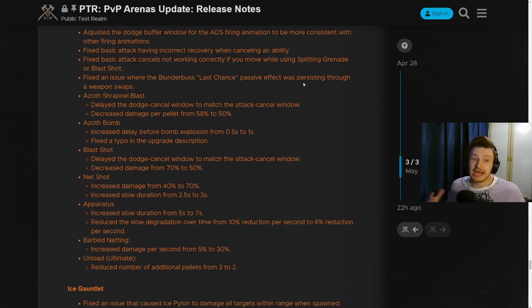Now the big weapon changes — the blunderbuss. Shrapnel Blast has had a decreased damage per bullet of 8%. The Azoth Bomb has had its delay before explosion doubled, going from 0.5 to 1 second. Blast Shot has seen a 20% damage reduction. However, Net Shot has seen a big buff: a 30 damage increase from 40 to 70, and an increased slow duration from 2.5 to 3 seconds.